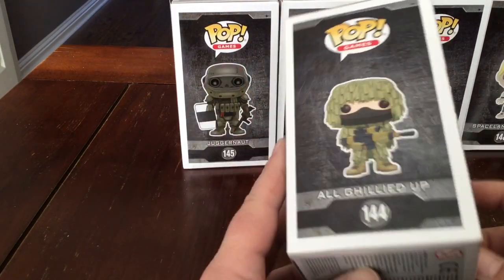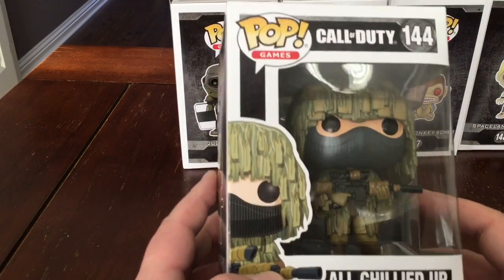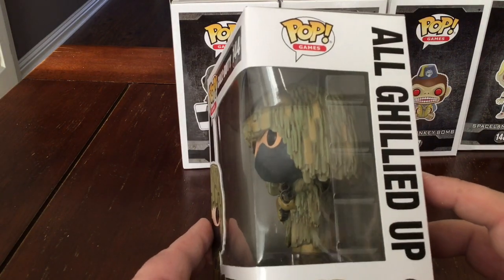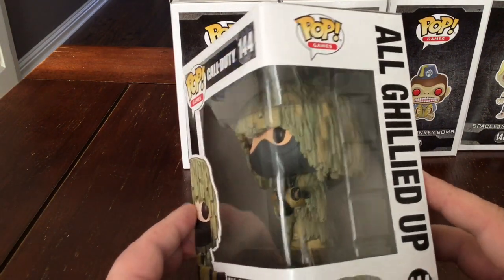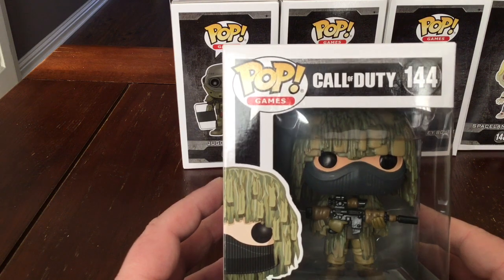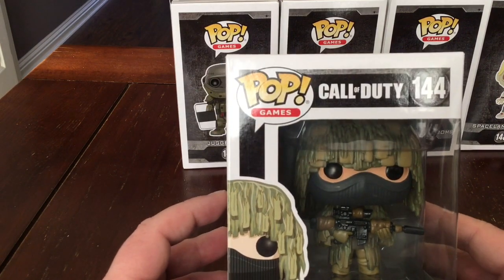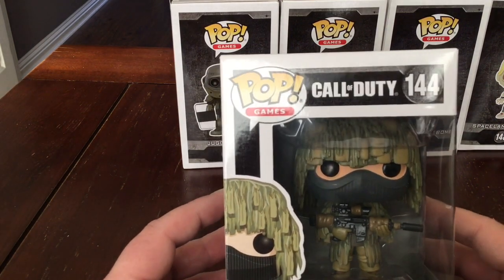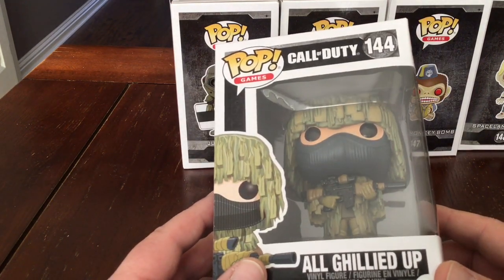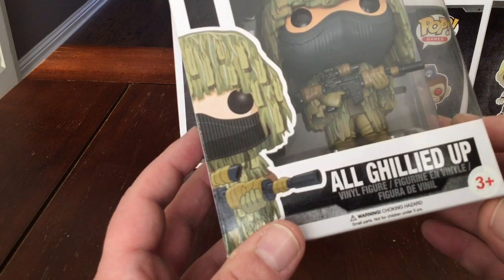Next we have number 144, which is All Gillied Up — the sniper guy. He's obviously got a sniper with a scope on. He's got his ghillie suit. The designers are really clever — they really capture everything. For models that are all practically based on the same thing, they seem to be able to capture the character. The sniper's got his black balaclava on, all covered up. That's number 144, and that's a three-plus.